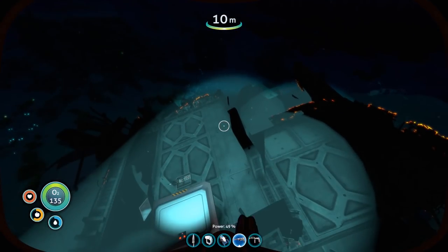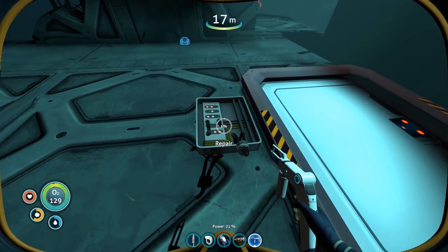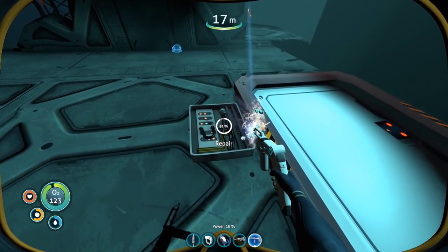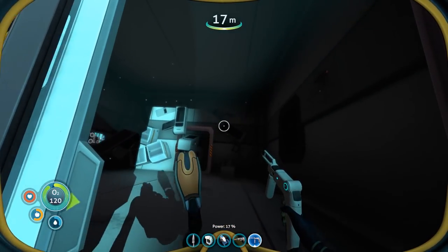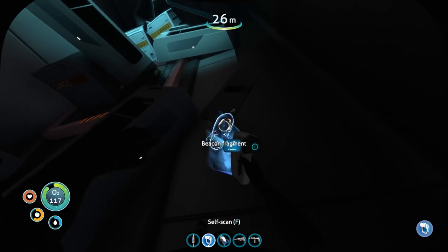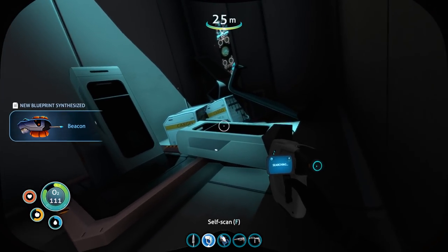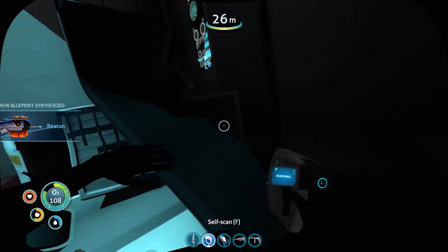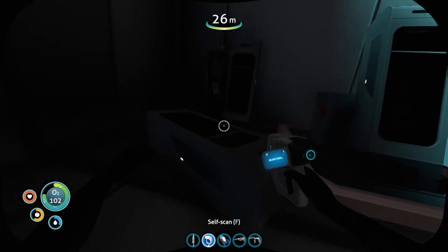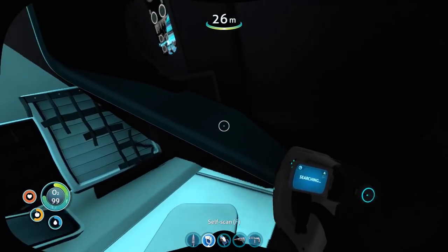I'm near the Aurora — let's cut our way into this wreck we couldn't get into before. Oh, it's a repair — we'll repair this door instead. Let's see if we can get in this way. Cool. Do we have anything to scan in here? Beacon fragment — I'll definitely take that. Beacons will be useful to mark out biomes. It looks like we've already got everything else this wreck can give us.